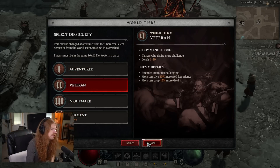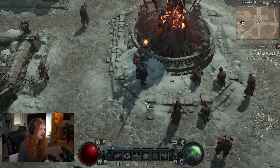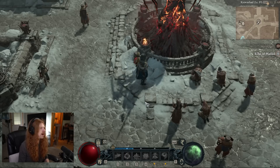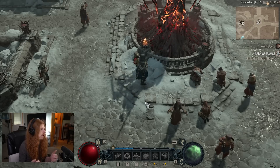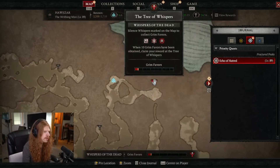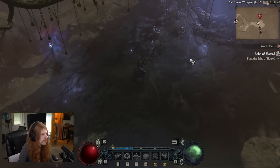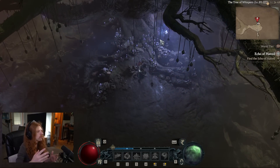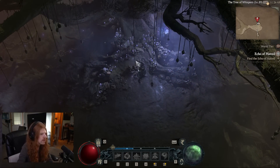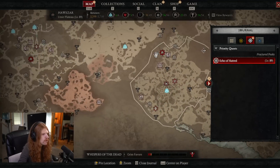Now you might be in world tier two with the story completed and thinking you're not strong enough yet for the capstone dungeon. What do you do in the meantime? There's something called the Tree of Whispers that unlocks as soon as you complete your campaign. Between completing the campaign and trying to push for world tier three, you're probably going to find yourself doing some of these. These Tree of Whispers activities will move you around the map.